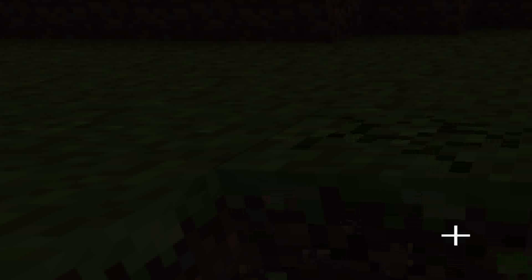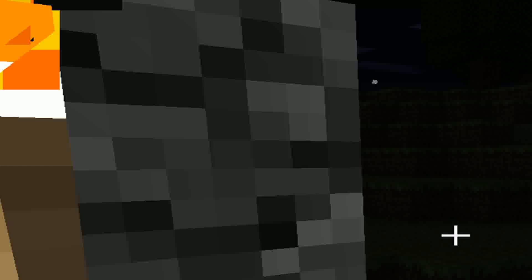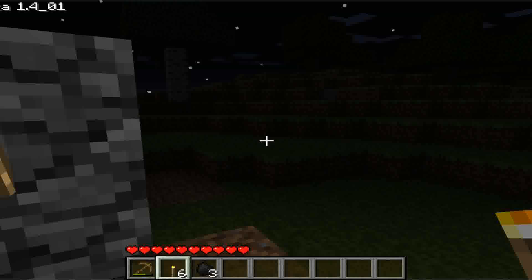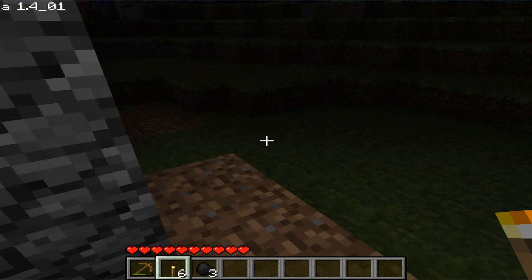I'm sorry if you don't hear me well because this is my first YouTube video, so I might not sound that great. Okay, let's put down some torches. To place down blocks you right click. And to move to a different hotbar slot, you just press the numbers. So that's how it works.